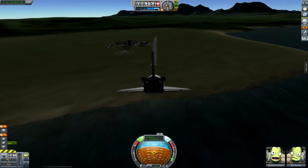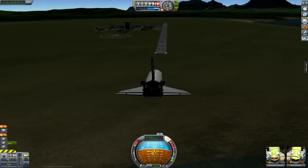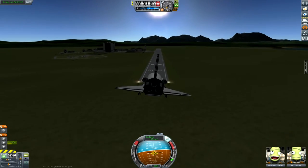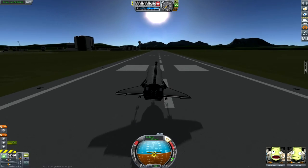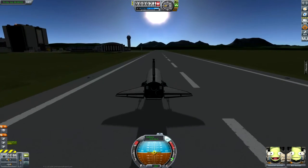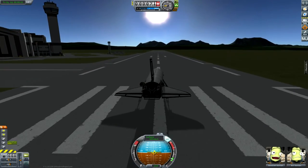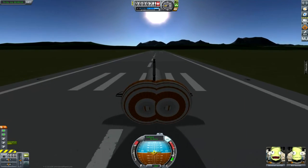And coming in for a final approach — drop the gear and flare, hopefully. We bounced, but it's okay — it didn't break apart so that's good. Thank you Kerbal Joint Reinforcement. Pop the chute so we don't fly off the runway. There we go, hold down the brakes.